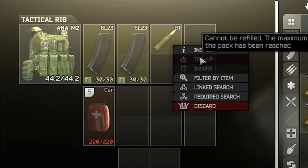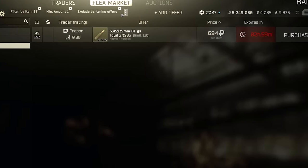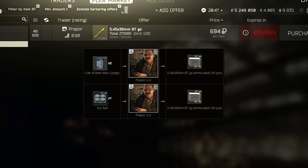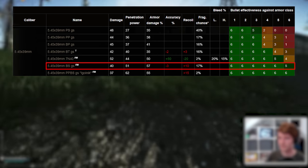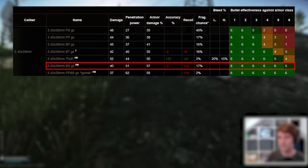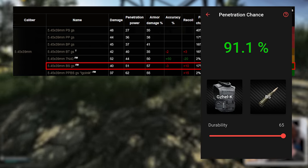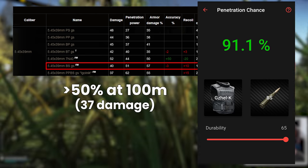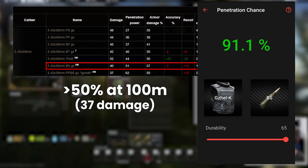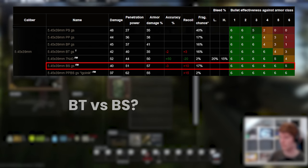It's worth mentioning that BT rounds have just been banned from the flea market as of the time of this recording, so they're now a little harder to get, but there are still two barters available at Prapor 2. The other round to consider is BS, but with 40 damage the issues already discussed apply even more so. With 51 penetration it defeats class 5 cleanly at close range and still has a greater than 50% chance to go through at 100 metres, although with only 37 damage. It would be interesting to test whether the lower armour mitigation on BS due to the high pen makes it more likely to headshot at range than BT despite its lower stated damage — one for a future video perhaps.